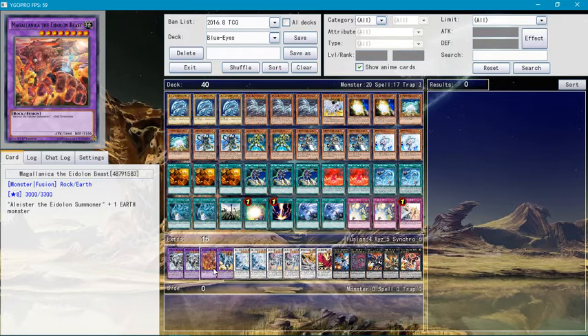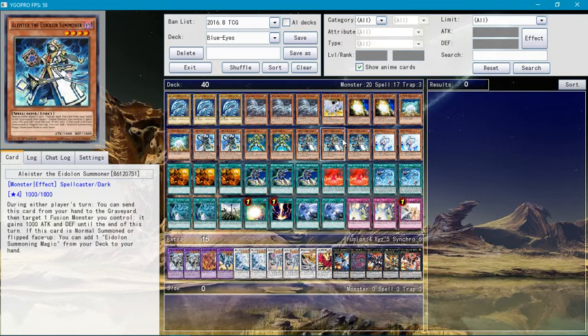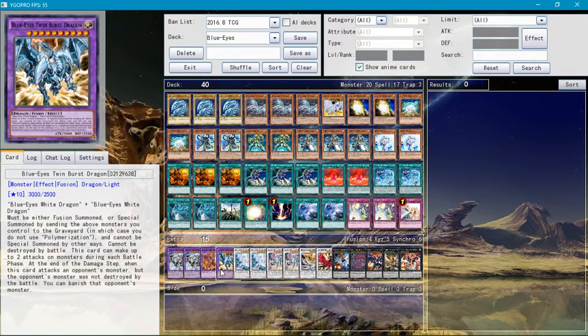Magi Magi Magician has no effect at all — it's just a pretty good attack monster. Especially if you activate the ability of Alistair the Aldoin Summoner, sending it to the graveyard immediately grants 1,000 additional attack points during the battle phase.